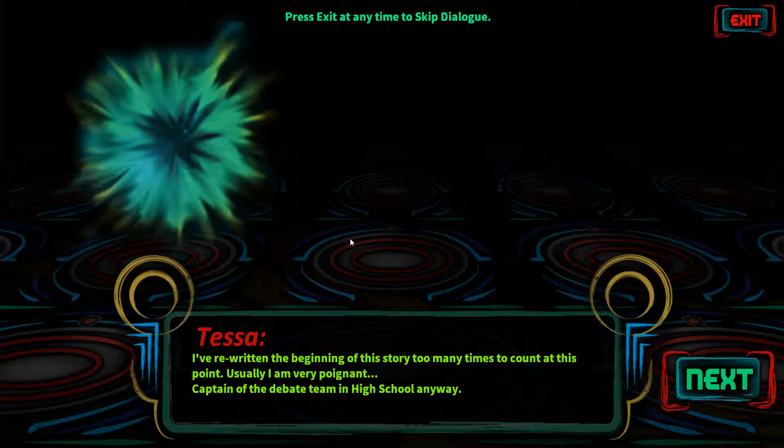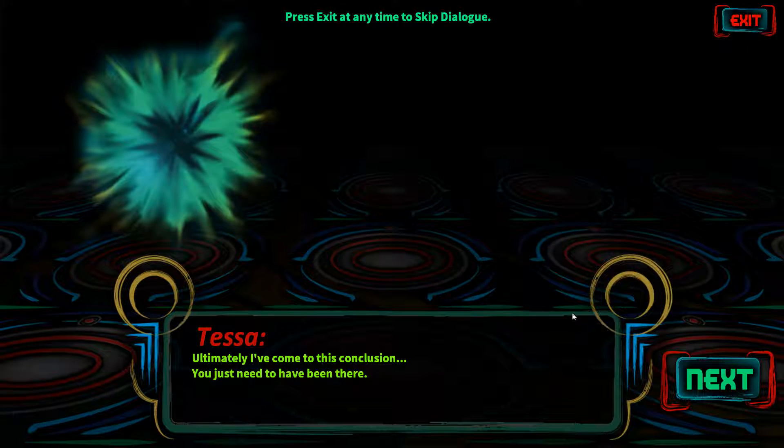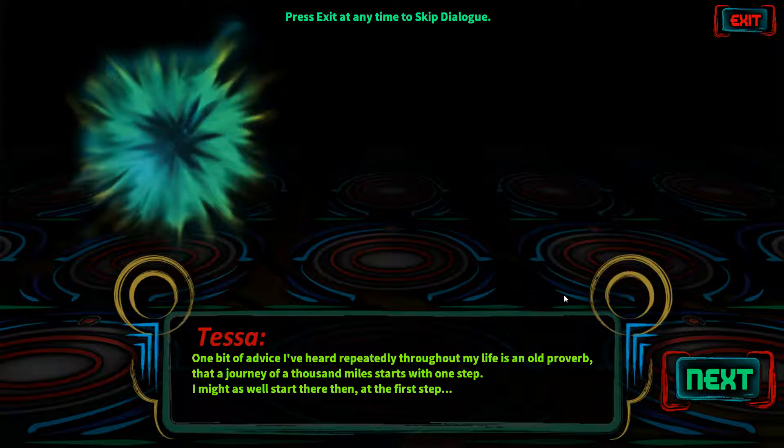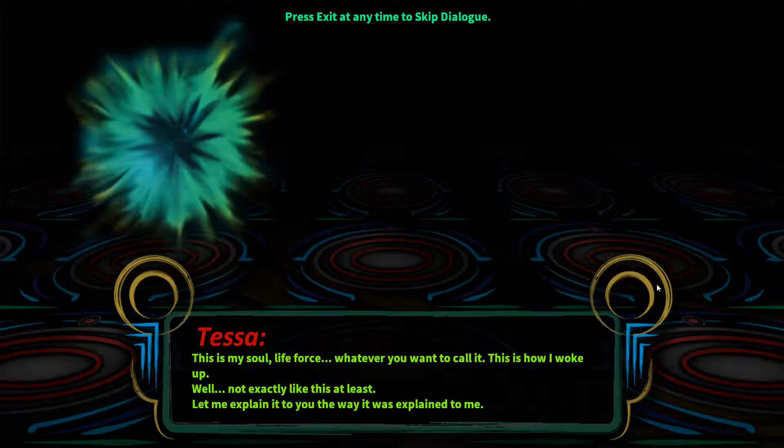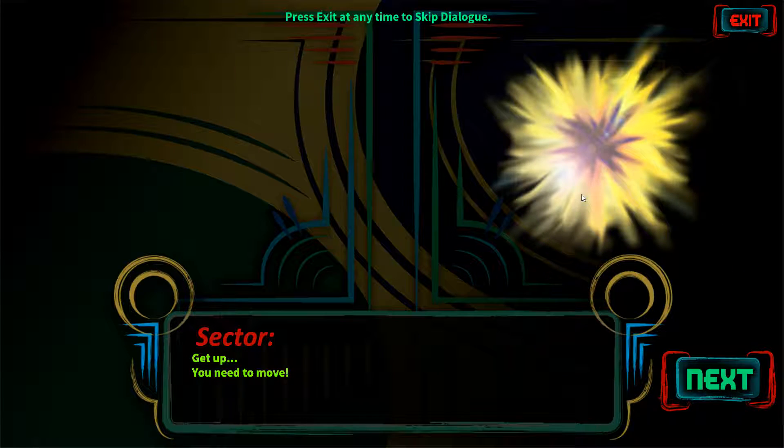Tessa speaks: I've rewritten the beginning of this story too many times to count. Usually I'm very poignant — captain of the debate team in high school anyway. Ultimately I've come to this conclusion: you just need to have been there. One bit of advice I heard repeatedly throughout my life is an old proverb — a journey of a thousand miles starts with one step. I might as well start there then, at the first step. When I realized the life I'd been living was a facade, like spray paint over rust. For example, this blue spark you see here is me. This is my soul, my life force... why is this flashing like that? It's very annoying. Whatever you want to call it — this is how I woke up. Well, not exactly. Let me explain it to you this way, the way it was explained to me. Blue and red are terrible colors together. They are very upsetting.